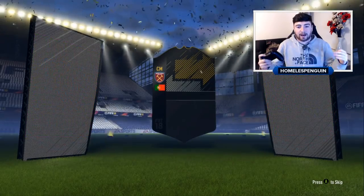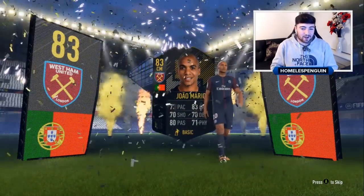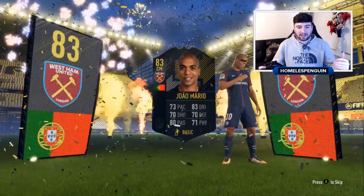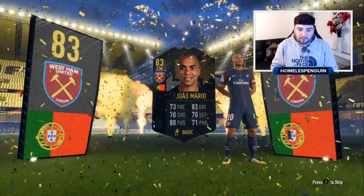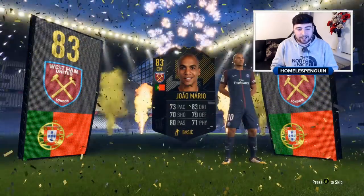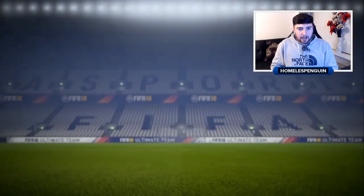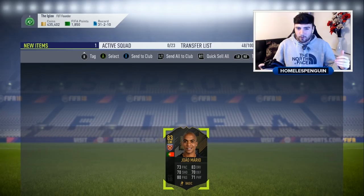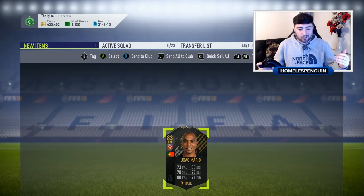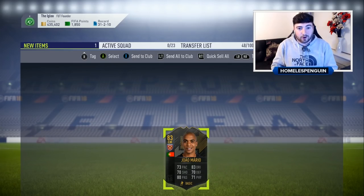We are gonna get João Mário - sorry, a bit of a mix between João Mário and João Pereira there by accident. He's an 83 rated card, he actually looks okay. Being a Premier League One to Watch is decent I suppose. When I saw the Portuguese flag I knew it was gonna be this card - transferred to West Ham. I'm gonna recycle it and hopefully in the next pack we can get a card that I want to keep.